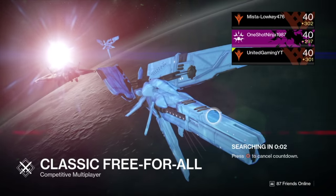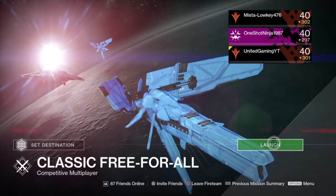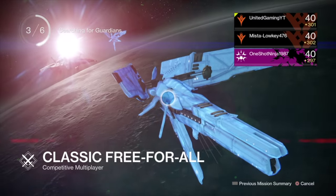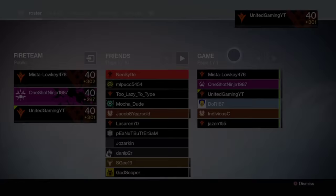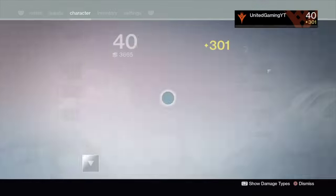Basically all you want to do is click on crucible and go to free for all. You need two fire teams of three, and the host of each fire team needs to be living closest to each other. Then you need one person on each fire team checking to see who you're getting matched up with every single time — if it's not your friends, just back out and do it again.